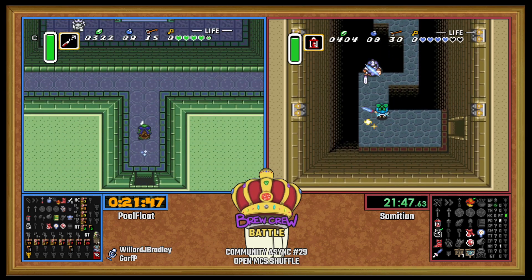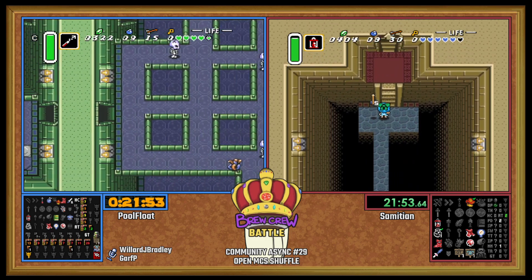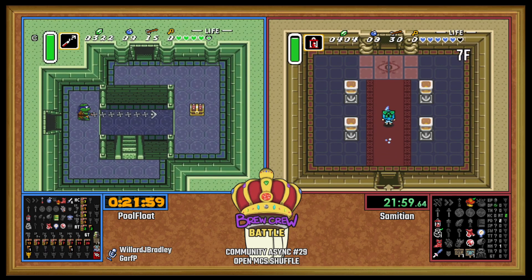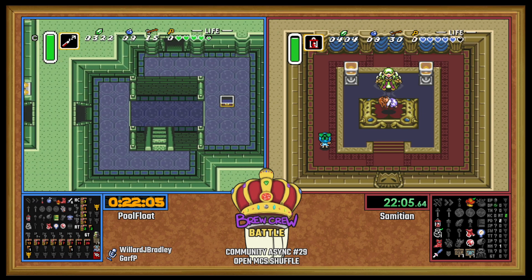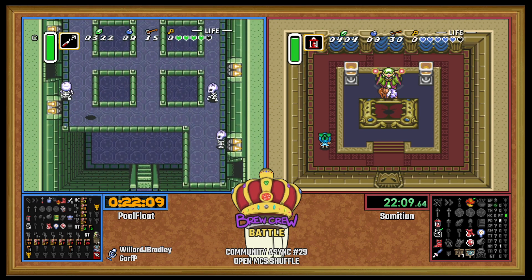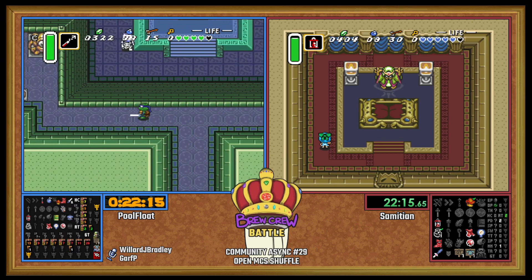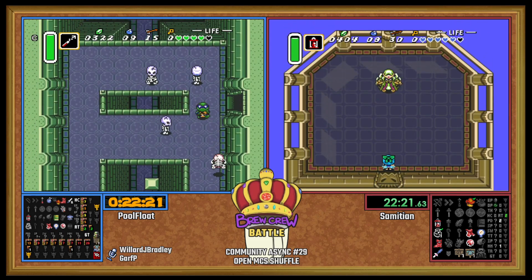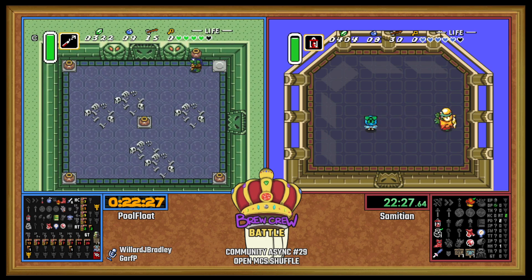PoolFloat apparently picked up a Book somewhere — might have been in here or in Pod. These items show up so fast. You need to have that thing from Mystic Quest where your latest item you picked up shows up on your screen. I kind of wouldn't mind having one of those latest item lists that you see on certain rando trackers, like the La Milana one or Pool Dude's Z2 rando tracker.